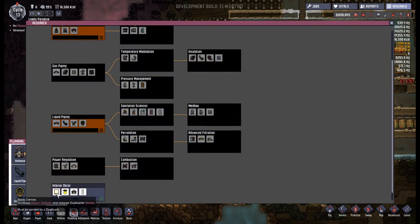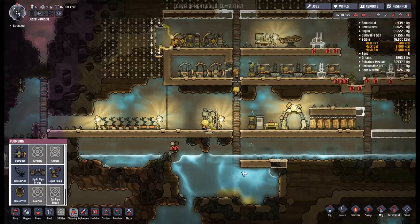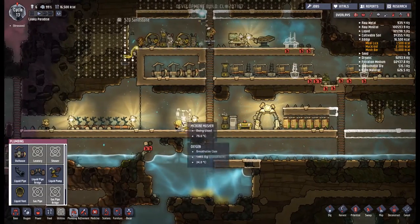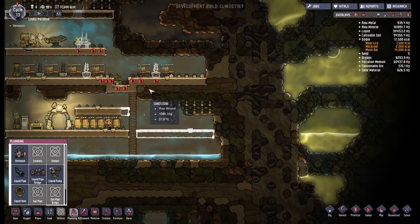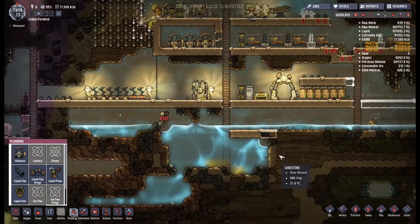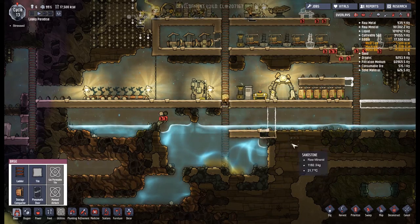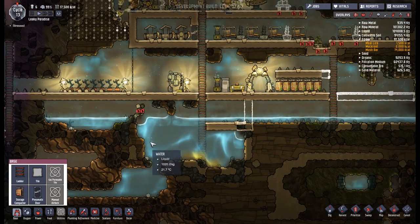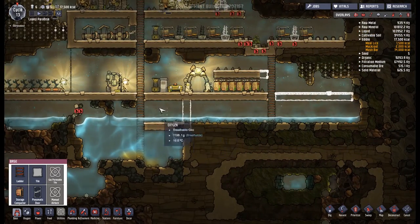Everything seems to be sorted here, so I'm going to think about this internal decoration — mainly so we can have the mess tables, which gives duplicants a place to eat and reduces stress. How good would it be to have a mess hall? We would probably put that somewhere close to the food. Perhaps we want to open up a mess hall on this side. I'm going to put some tiles up here as well, and that should make an enclosed water space here, and then we can pump all the water out over to this side.